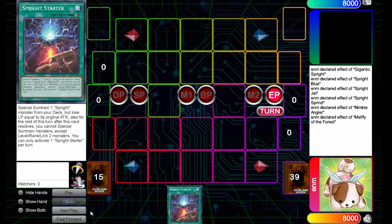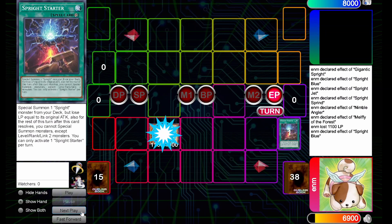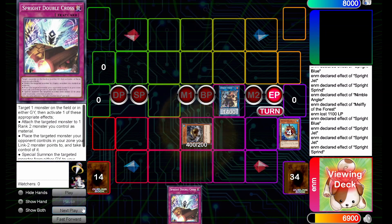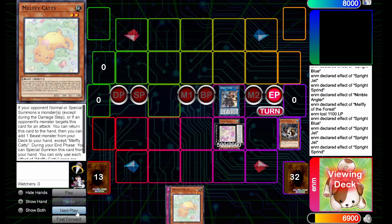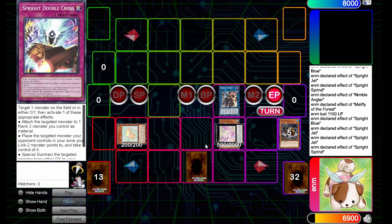The last combo is the simple Sprite Starter combo — the weakest one-card combo in Sprite. Activate Starter, pay 1100 LP to summon Blue, activate Blue's effect to grab Jet, Jet grabs Double Cross, link Blue and Jet into Sprint. Activate Sprint to dump Angler, Angler summons the two Beavers. You could overlay for Gigantic for more materials, but with just the one-card starter the best line is Melphie of the Forest to grab Caddy, set Double Cross, end phase special Caddy. We still get four interruptions: Sprint bounce, Melphie of the Forest negate when Caddy returns, Caddy searching Penny to make Herald of Arclight, and Double Cross to reborn Herald. Off one card, four interruptions.